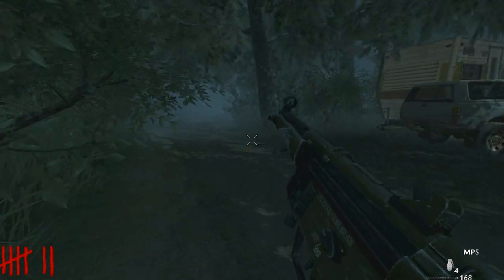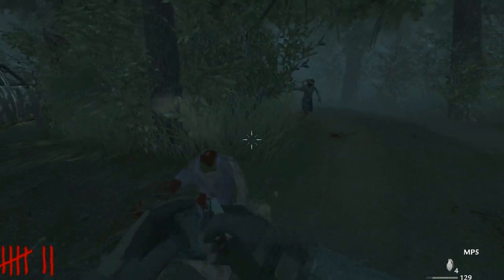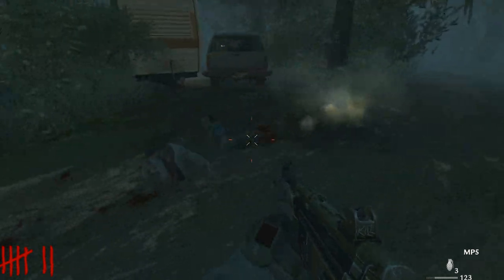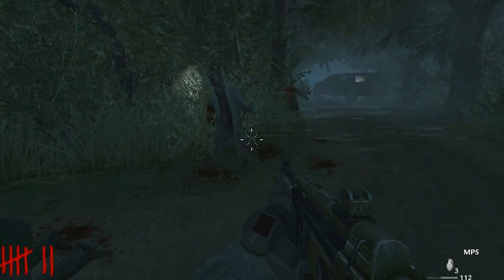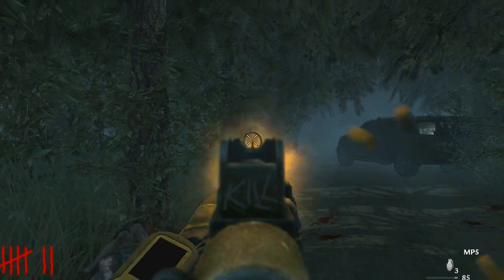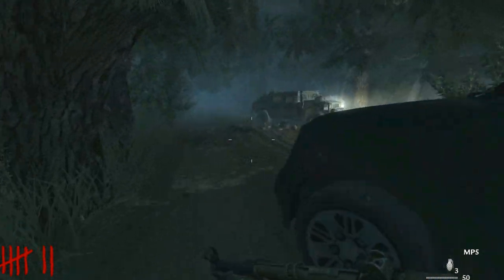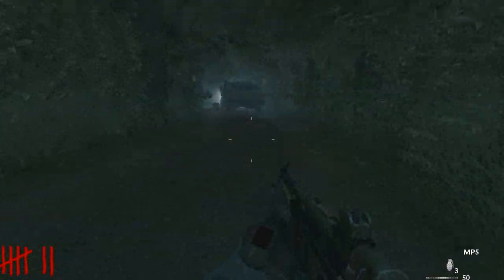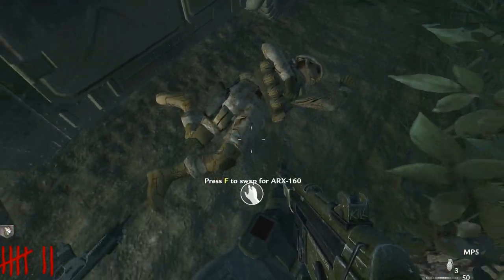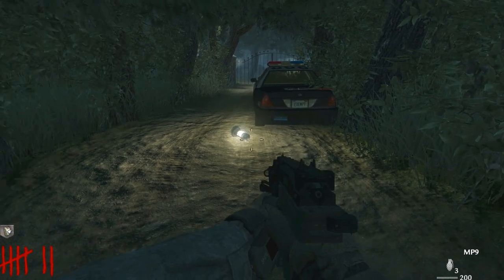These guys are going fast. There's one coming up behind me — let's try and get a crawler. We don't have a zombie counter unfortunately. Think that might be it — we got one crawler! Let's go see what we can find up here. Hopefully we can get Juggernog or some kind of increased health. Oh — body armor! Nice. Ammo refill. And an ARX-160!